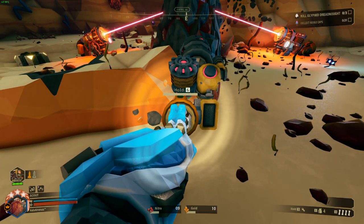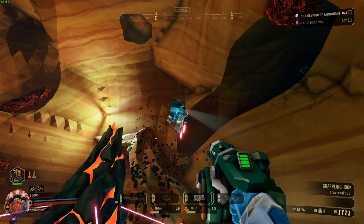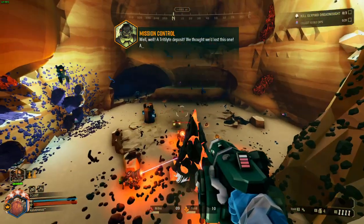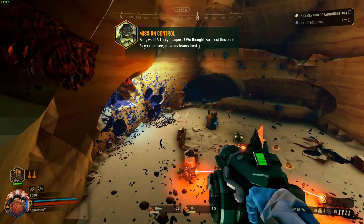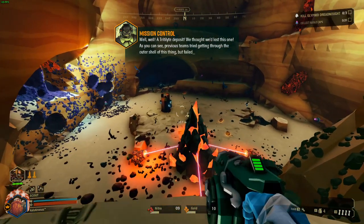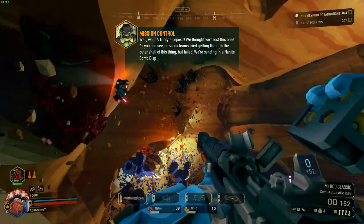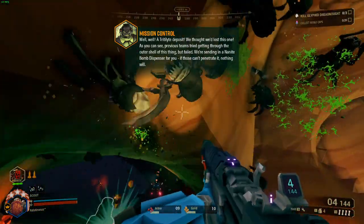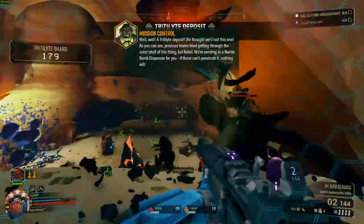Upon inserting the 4th battery, a beacon will appear indicating where the nanite bomb dispenser will land. It will be a pink beacon and beep, similar to a resupply pod. Upon the dispenser landing, the event will fully start.